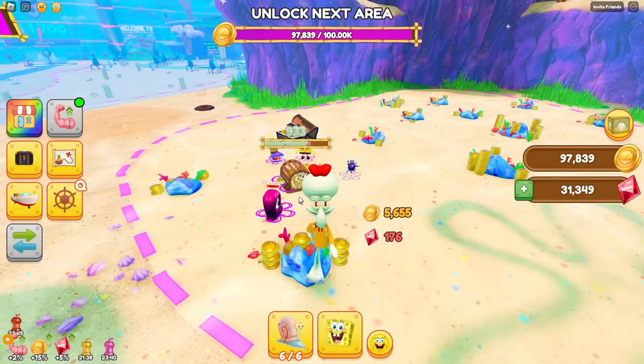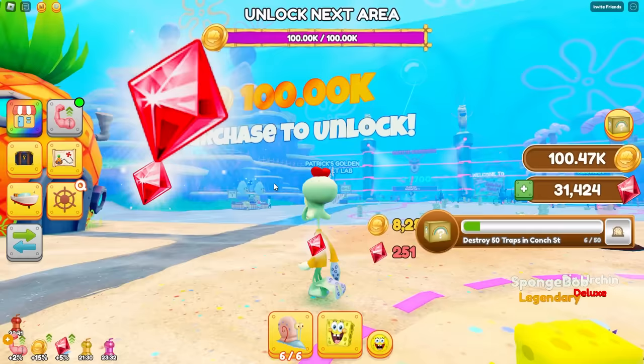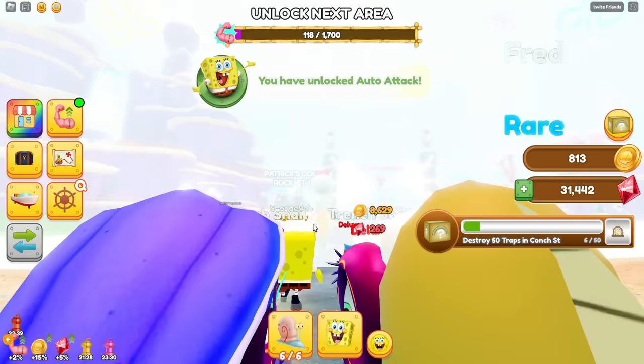Let's go, Nico! Come on, come on! And the next world I can unlock. Let's go! I have unlocked auto-attack! Wait, what does that do? It automatically attacks stuff? Wait, how do I do that? Just make sure the little dot is green.